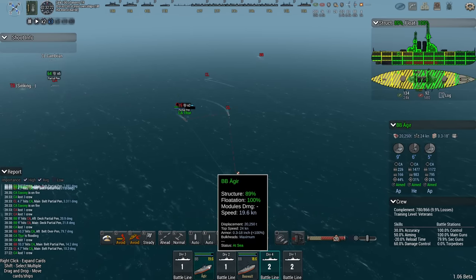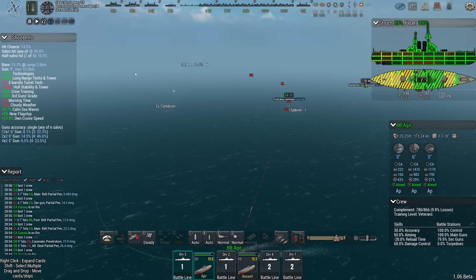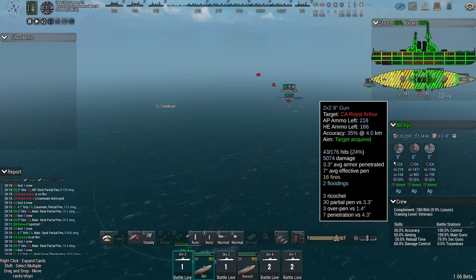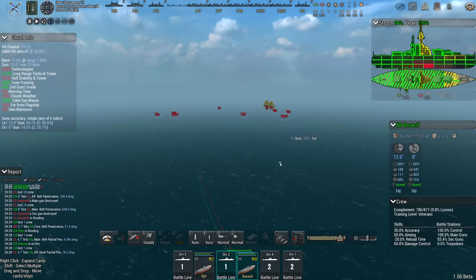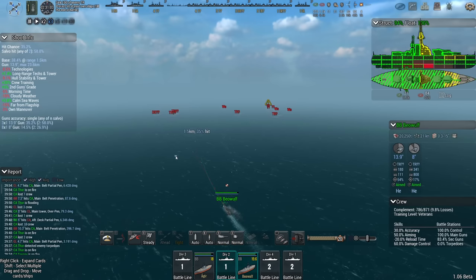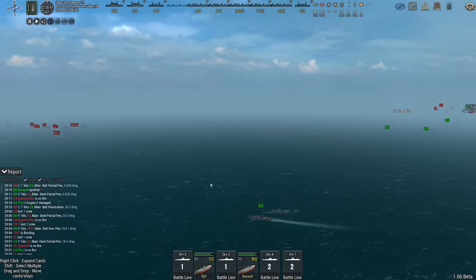Engage the Hyacinth. Aegir would have been a much better option to start engaging the transports — she has the armament for it with those six-fives and nines. Beowulf is a bit of a crude tool to eliminate transports, and she'll get it done, but firing a 13.9-inch gun at a transport seems a bit superfluous to needs.